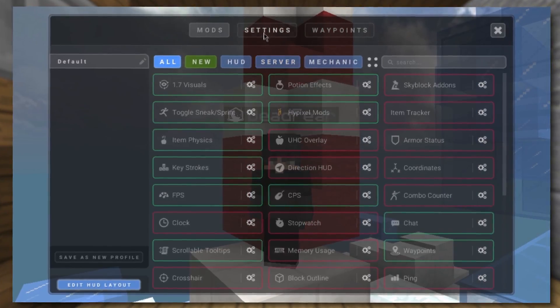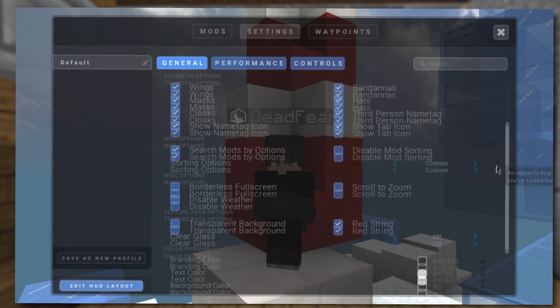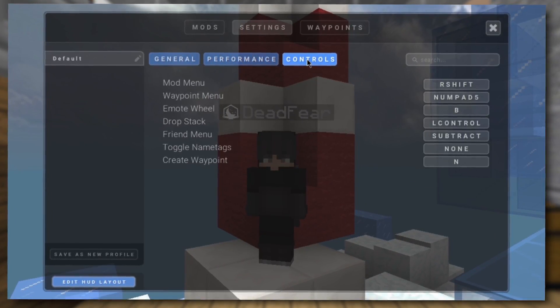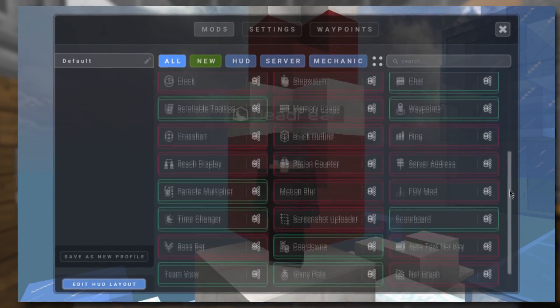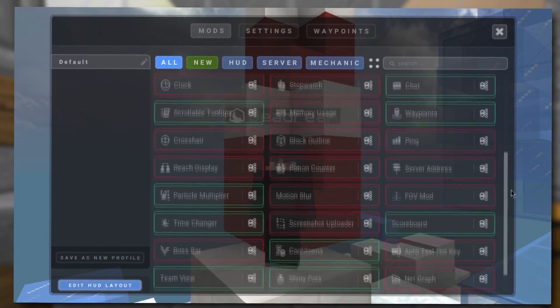Alright, so to start it off we're going to go to Settings. Here's what my General tab looks like, here's my Performance tab, and here's my Controls tab. Now for the mod side of things, here's the mod list — this is every single mod I have enabled. Green means enabled and red means disabled.